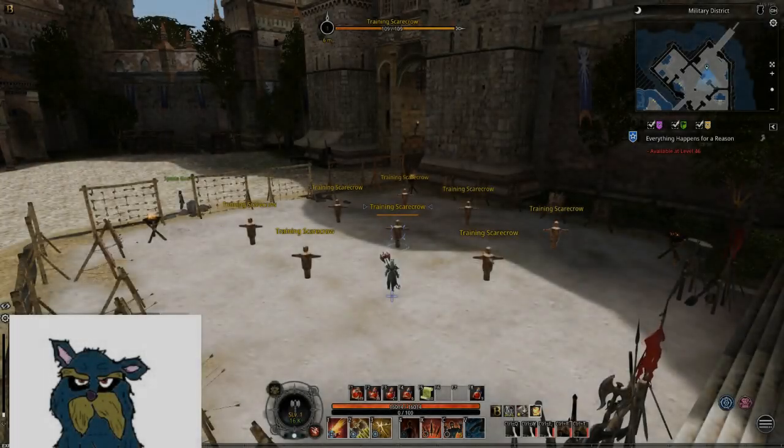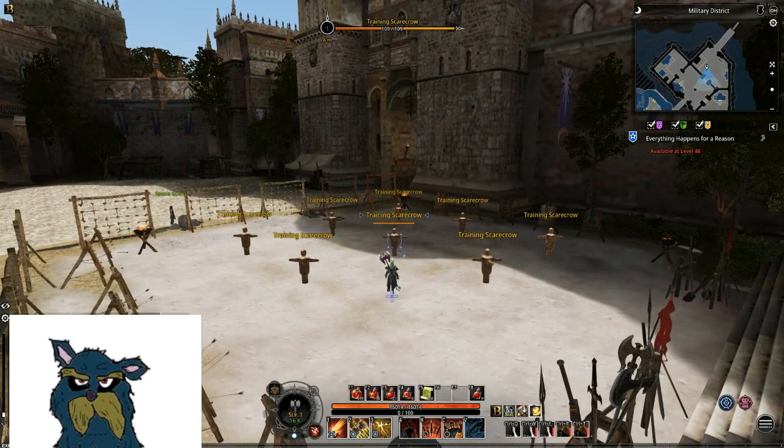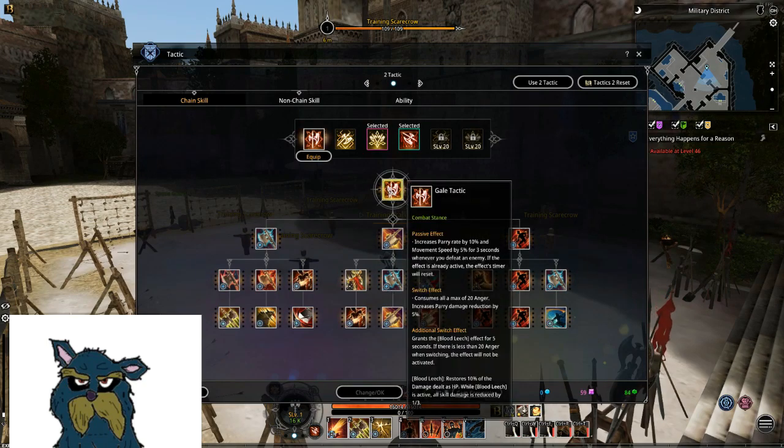Let's talk about Berserker for PvP. First let's go through the stances. First one we have Gale Tactic. The passive effect: when you kill something you get Barry rate and movement speed. Honestly, it doesn't really matter for PvP — you're not gonna kill that much.